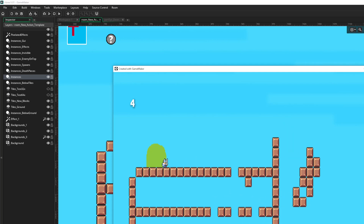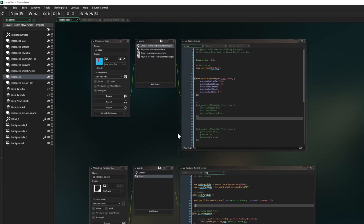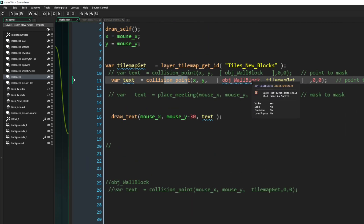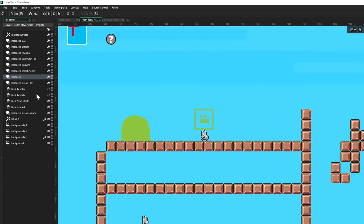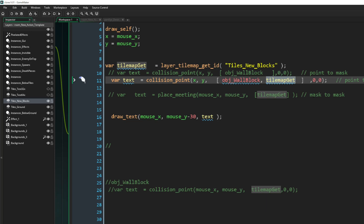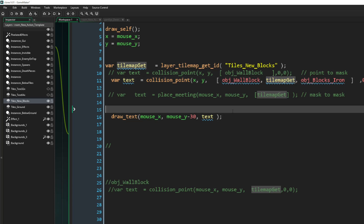It's working pretty well. Why is this so important? It's not just that you can pass in a tile set — here, layer_tileset_get_id — but now you can pass in multiple parameters. Those brackets in the array mean you can pass in multiple things, mixing and matching between instances and tile sets. Excellent — love the new feature.